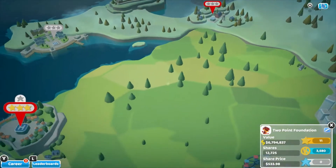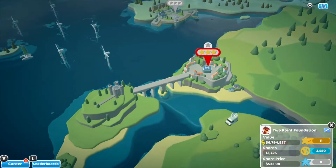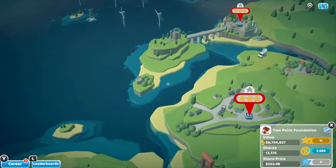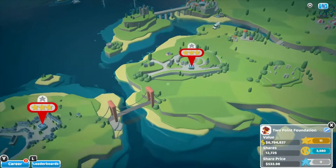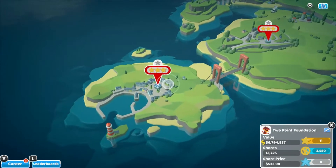The premise of the game is essentially that you are a hospital administrator. Two Point Hospital has a map view. You start with the basic hospital and you have to work your way up through the levels so that you can move on to the bigger and better hospitals that have better features.